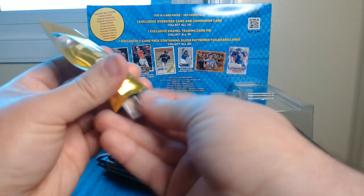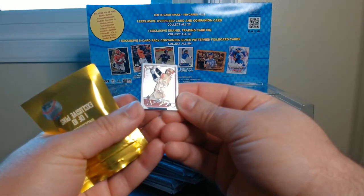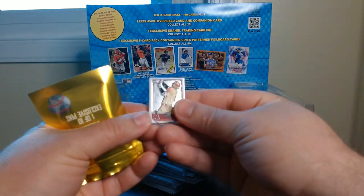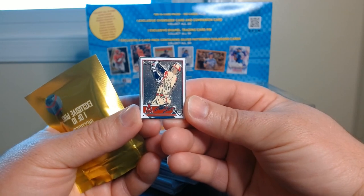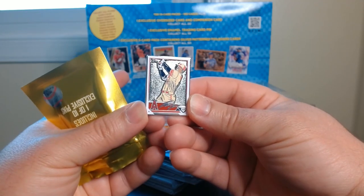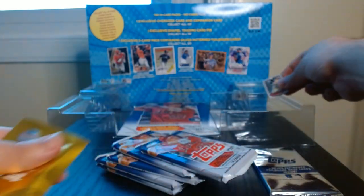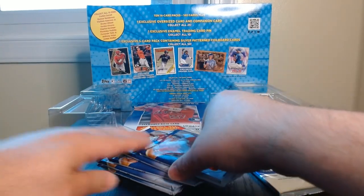Let's see which one we get — and we got, whoa, that's an Ohtani! That is Shohei Ohtani. I don't think it's gonna focus there but as you guys can see, we got a Shohei Ohtani pin. This is kind of sweet — I think I got the best one you could get. Over there's the list: Ohtani, Guerrero, Gunnar, Corbin Carroll would have been nice too, but I am good with Ohtani.